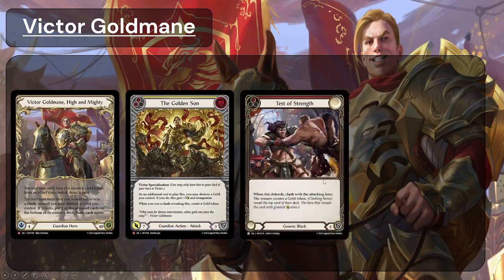Test of Strength is an example clash card. It's a block card that blocks for four, and when it defends, you clash with the attacking hero; the winner creates a gold token. If you clash with Test of Strength and reveal a powerful card and win the clash, you create a gold token and then draw a card. If you reveal Golden Sun and win, you create two gold tokens but only draw one card as it's the first time each turn. Test of Strength is a staple of the deck — it lets you generate gold consistently, and is essentially a free block, because if you win the clash you create a gold token which replaces it, either allowing you to block more that turn or go more aggressive.